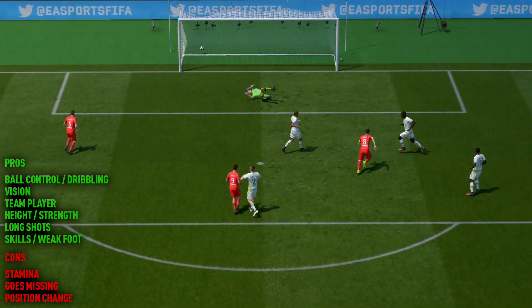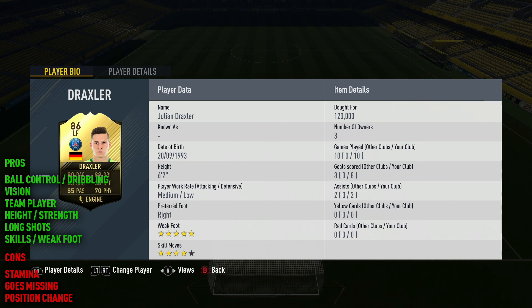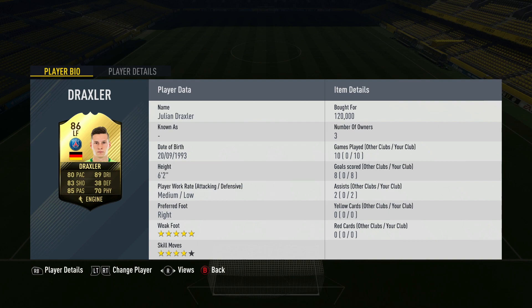Finally, his skills and weak foot combo — that's great, it's one of my favourite parts about him. Being able to do those four-star skill moves, you're seeing some of the goals actually utilise that. He's really good at those chops, spins and turns, which is very useful especially out on the wing. And his five-star weak foot is perfect — I absolutely adore players with a five-star weak foot. Knowing I can comfortably shoot on either foot is the best thing, especially with a player like Draxler who can really bang them in.